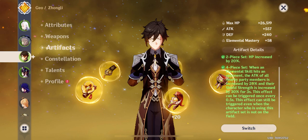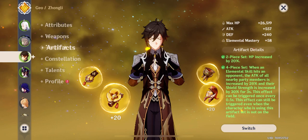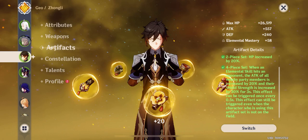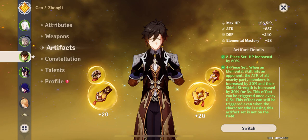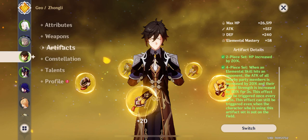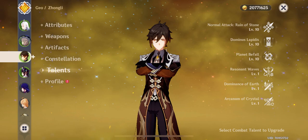Whenever Zhongli's pillar hits an opponent, the Tenacity of the Millelith effect triggers: all party members get 30% increased shield strength and 20% increased attack for three seconds, re-triggerable every 0.5 seconds. Zhongli's pillar pulses every 1.5 to 2 seconds, so he can consistently keep this going. Playing around the pillar isn't too difficult — I do it in most of my showcases. Zhongli is C0 with triple-crowned talents.